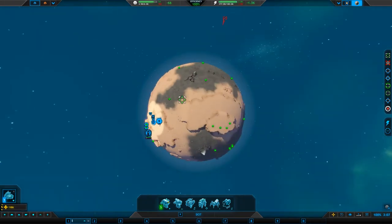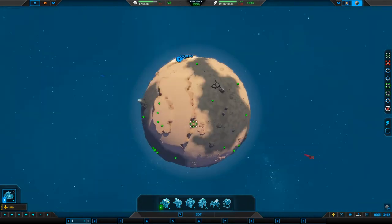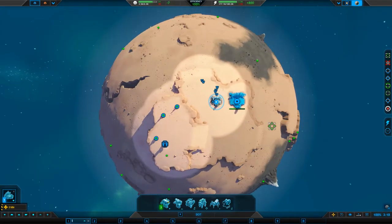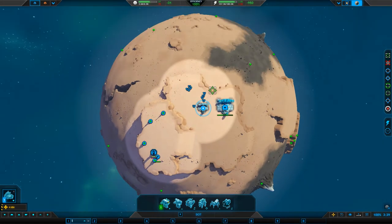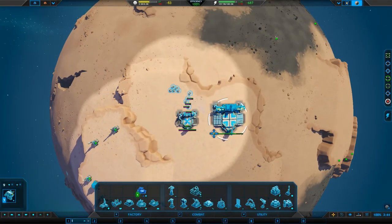Knowing how this game works, the enemy is probably there or possibly there — a few places around me where it could be. Up here we've got metal storage and we're working through it. Over here we've got energy storage — we need to work on that. We're expending 3.3k and taking in 2 metals, expending 100 energy and taking in 47. Definitely need more metals — that is a must.